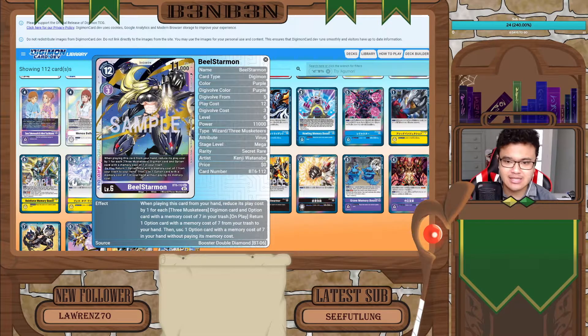If you have at least 6 of the Musketeer cards or 7-cost option cards in your trash, you'll be able to play this card for only 6 costs, which is relatively cheap for getting a Mega straight up. The second effect is on play: return one option card with a memory cost of 7 from your trash to your hand, then you may use one option card with a memory cost of 7 from your hand without paying its cost.